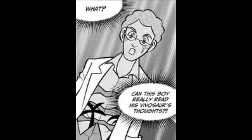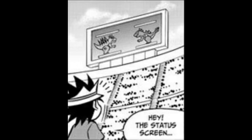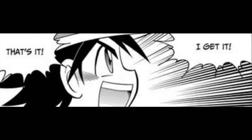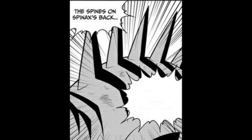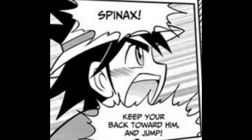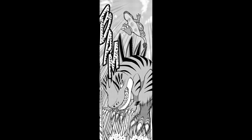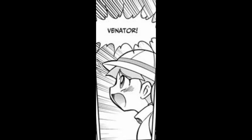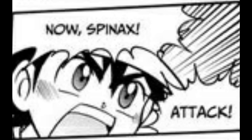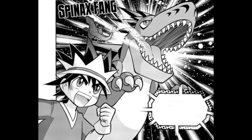Is this boy really reading the dinosaur's thoughts? The status screen! Spinax is the only one who's been attacked, but Venatar is taking damage too! That's it — I get it! The spines on Spinax's back damage his attacker! I can use this! Finish him, Venatar! Venatar attacks from above, moving in for a finishing blow! Spinax, keep your back toward him and jump! He used Spinax's auto-counter ability to attack! Now, Spinax — attack! Spinax comes from behind for the win!